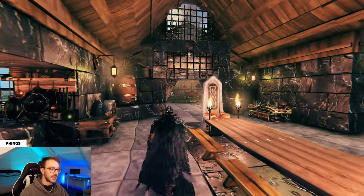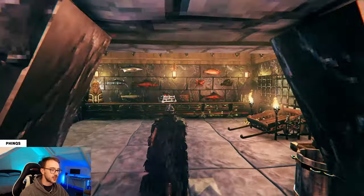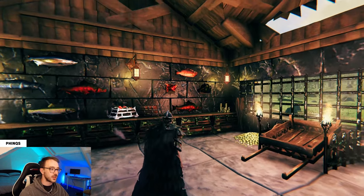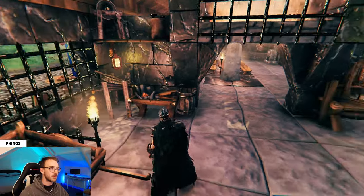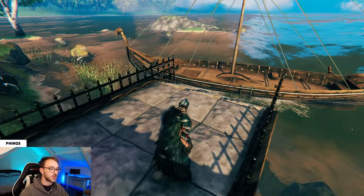Moving back through the structure and into the right-hand side of the build, we have another floating hearth creating an arch into this room, which would be your main store. I only have one row of black metal chests here, but you can create three or four rows to create the storage capacity that you require. We've got the cart here, maximum level forge, and maximum level workbench.